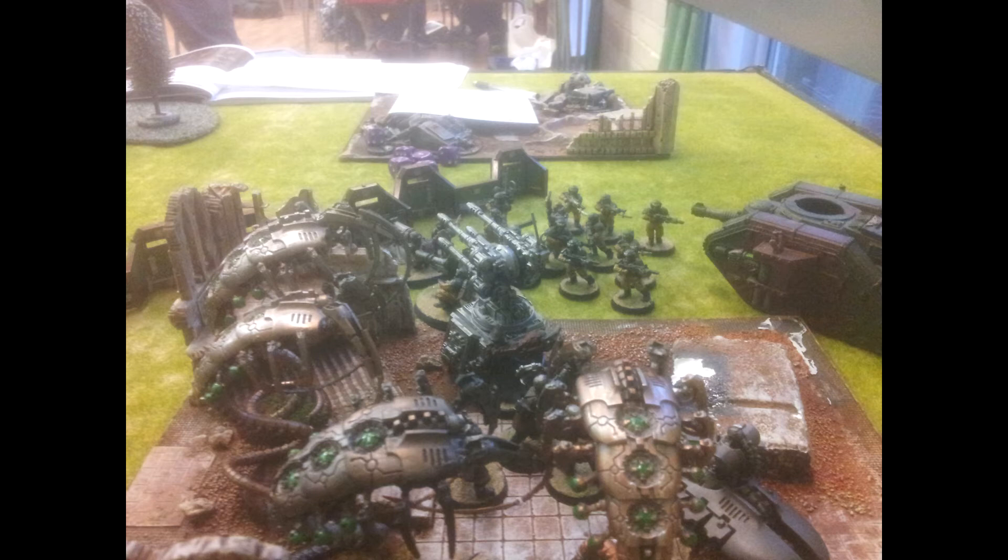Flayed Ones are absolutely awesome — I love them, they're a great unit. They're 13 points a pop, same as a Warrior, so 65 points for 5. Weapon Skill 4, Ballistic Skill 1, basically because they can't use their hands — that's to stop them manning a gun. 3 attacks and they've got 2 Flayer Claws, which are AP5 melee. They look so cool wearing the skin of their enemies. They're going to have 5 attacks on the charge with Shred, so re-rolling to hit.